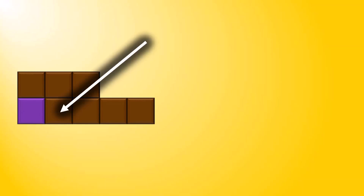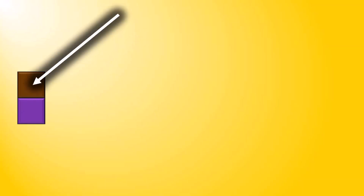It goes back to me. I might choose this piece here — there are 2 above, 3 to the right, and thus I eat 6 pieces of chocolate in total. On your turn, you can eat this piece of chocolate here, and then it becomes my turn. Because everyone is obligated to eat at least one piece on their turn, I am forced to consume the poison and I lose. You win.